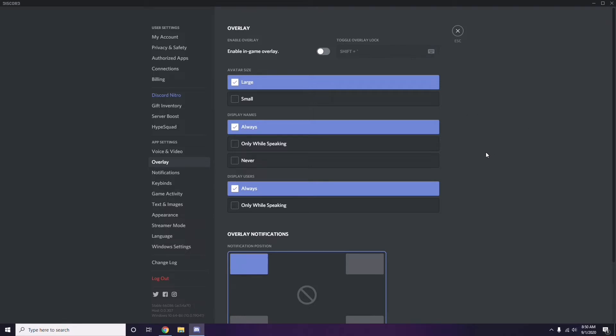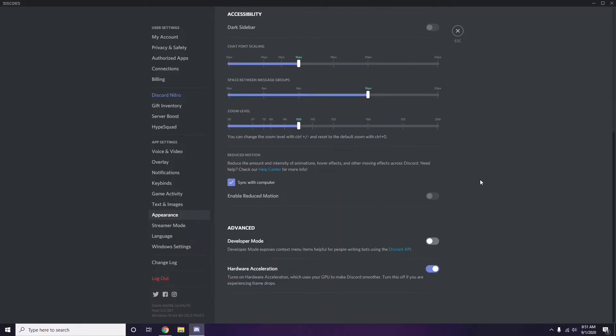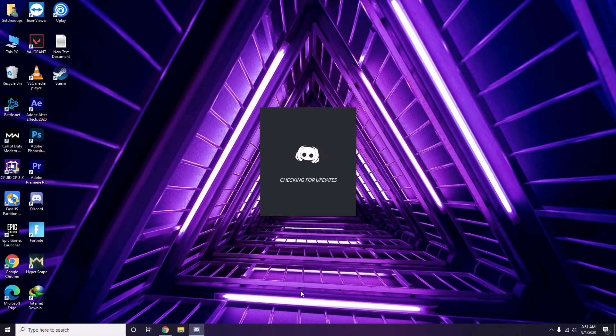Next, go to Appearance in Discord, then go to Advanced settings. Here you will find Hardware Acceleration — you have to disable this as well.